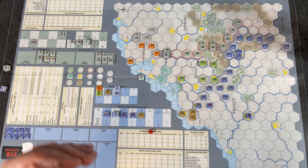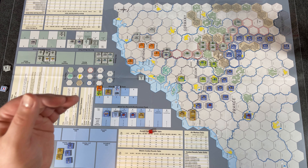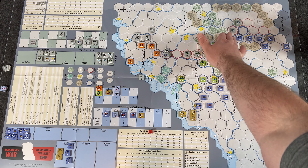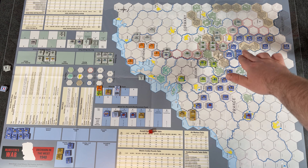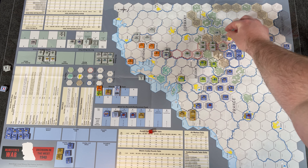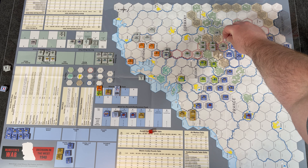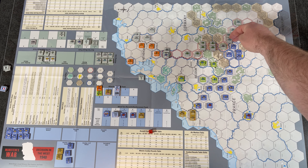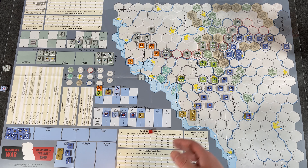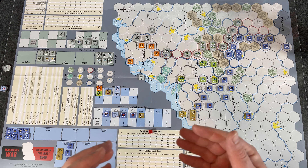Let's run through the sequence of play. It starts with the initiative phase — you determine which player has initiative. The German player has initiative by default, which means they draw first from their cup of command markers, unless the allies have seized a German city. A particularly vulnerable German city is Saarbrücken. If the allies seize a German city, they gain the initiative; otherwise, it goes to the Germans each turn.